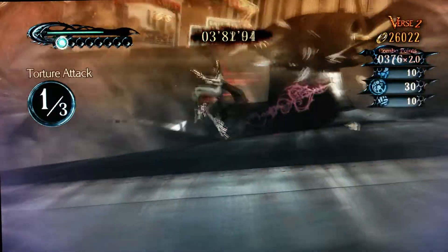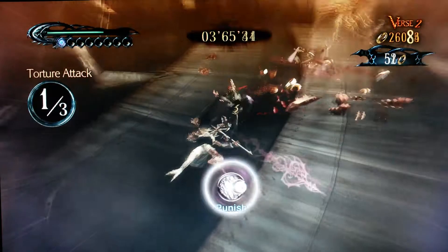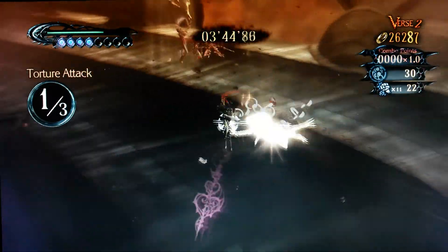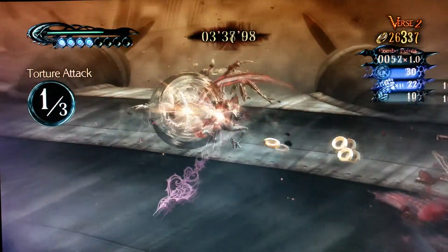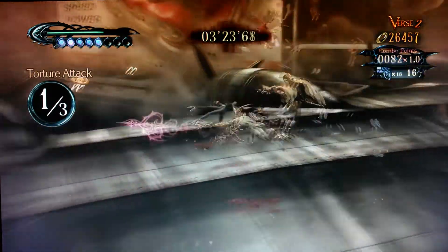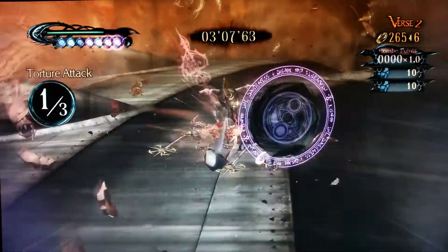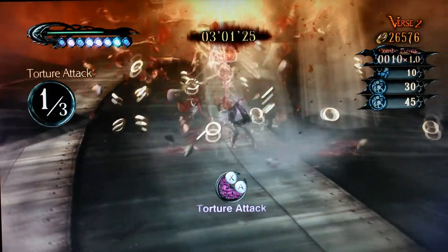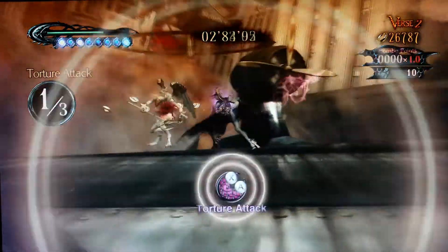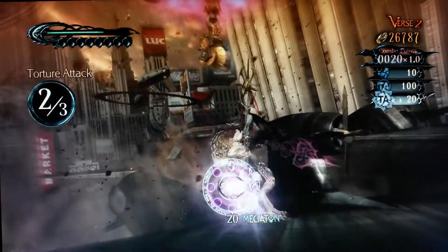Now it's slow motion. I also figured out some new combos like A-A-X-A. Oh okay, that's a different one — that's a punish. I also learned A-A-A-X-A. A-A-X. No, it's not that one. We're supposed to do a torture attack.